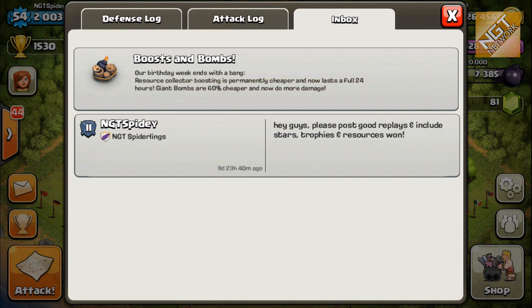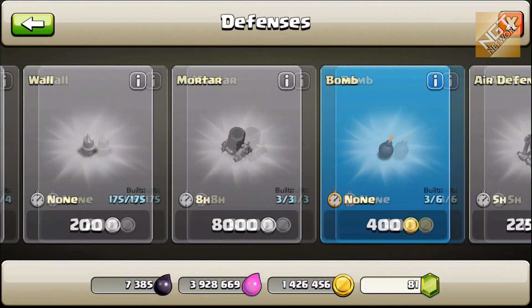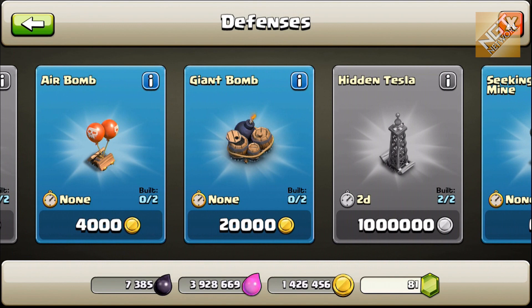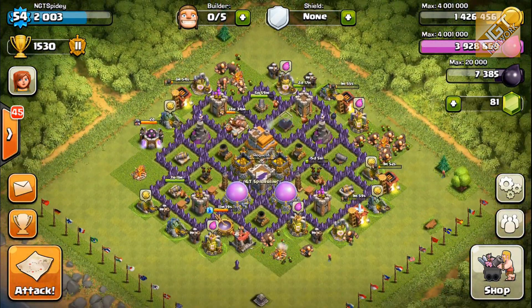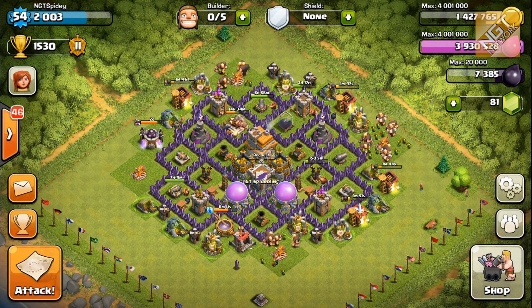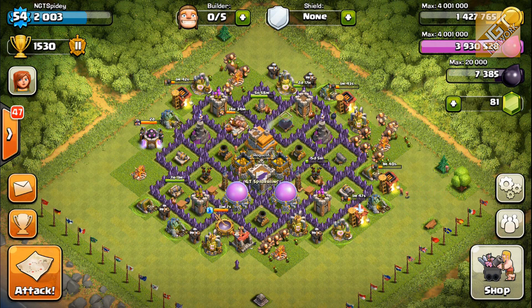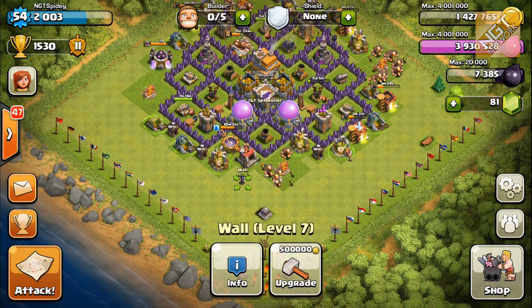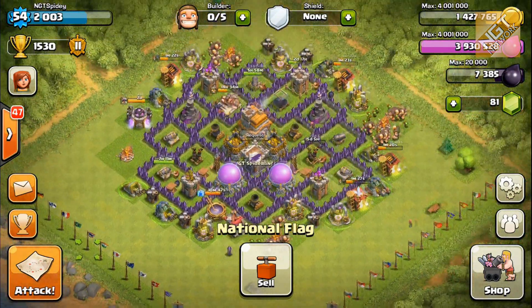Giant bombs are now 60% cheaper and do more damage — I like that one. Giant bombs used to be 50,000 gold, they're now only 20,000 gold. They do a pretty good amount of damage as it is. They do take up a two-by-two block, and I really don't have room in my base configuration right now to put those giant bombs unless I put them on the outskirts. I don't like to do that because you don't get a good concentration of troops when defending like that. If you put them further inside your base, you have a greater chance of hitting more attacking troops.